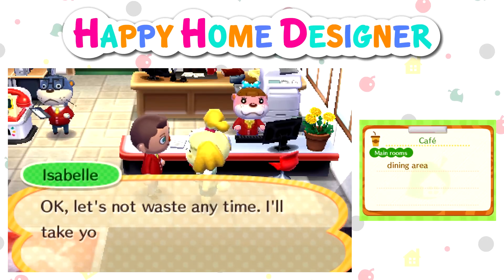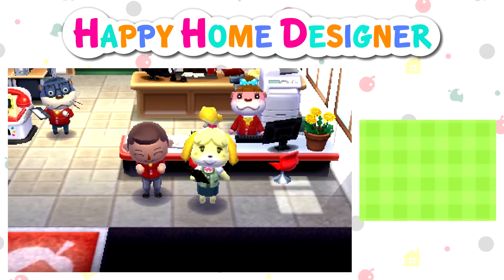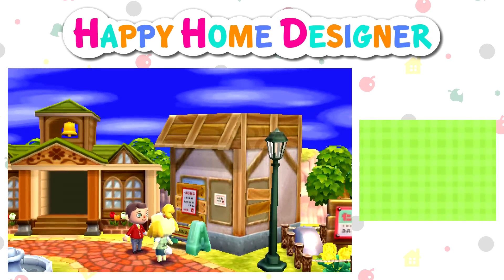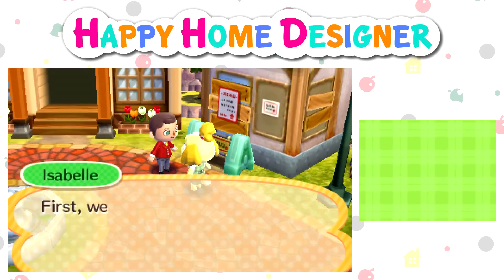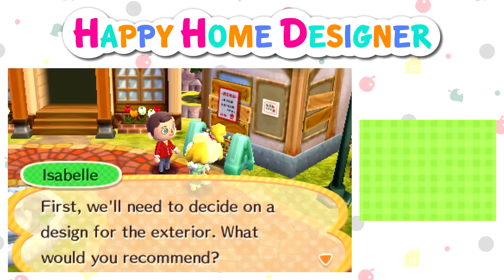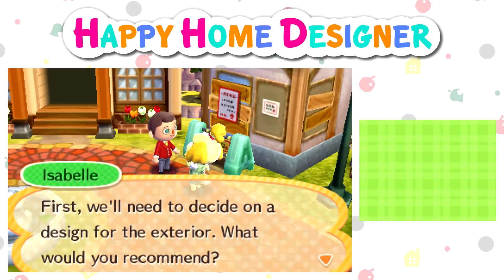I'll tell you the story in a minute. Okay, let's not waste any time. I'll take you right over to the facility's construction site. So basically, Sean was just saying, when I was telling Sean the things you can design in this game, I was like, you can do a cafe. And he was just like, you're going to make it like your workplace, aren't you? If you didn't know, I'm an assistant manager in a Costa coffee shop. And I'm going to try my hardest to design this as if it was my Costa coffee shop.